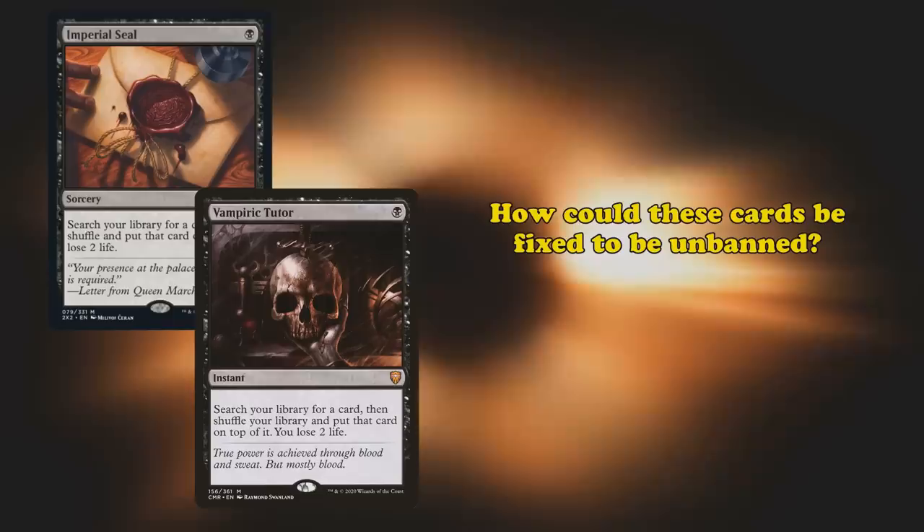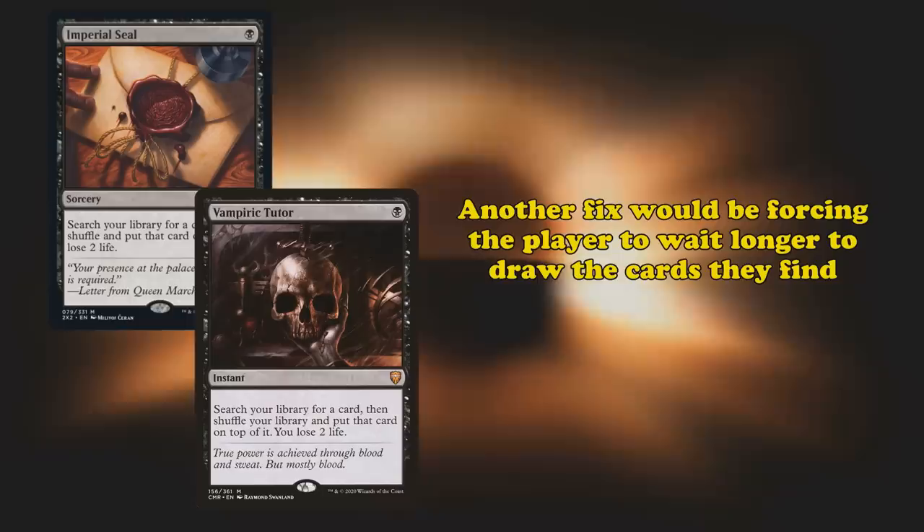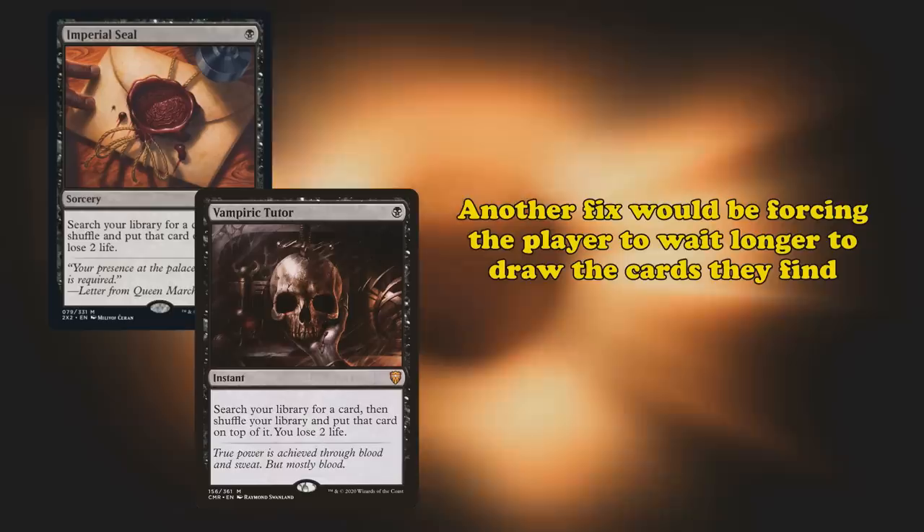How could these cards be fixed to be unbanned? Imperial Seal is currently kind of a fixed version of Vampiric Tutor. Another way to fix these cards, besides making it sorcery speed, would be to have it hide the card you find second from the top of your library, or exiling the card face down and putting it into your hand at the beginning of your next end step, as well as making you skip your next draw step. These nerfs would hurt the card enough that it could come off the ban list pretty easily.